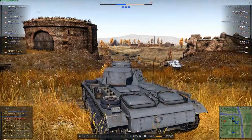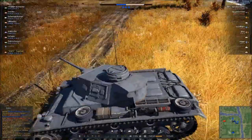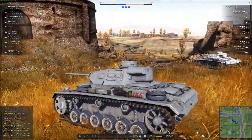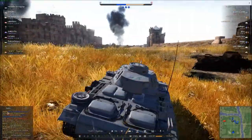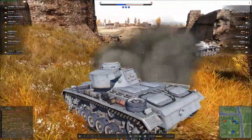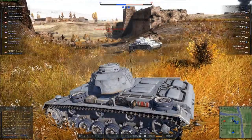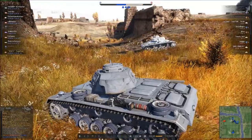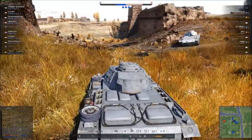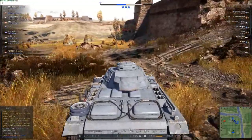I've got four kills and I'm waiting for something else to pop up. I don't see anything, so I decide to pull forward and push them back toward their spawn. That's a BT-5. Like I said, the BT-5 is currently one of the most overperforming and overpowered vehicles. He actually critically damaged half of my modules inside, and my shot bounced off his weakest armor.